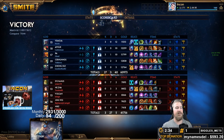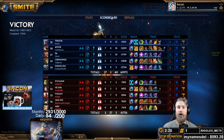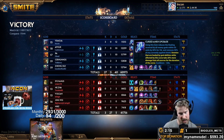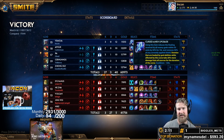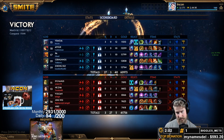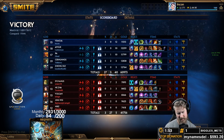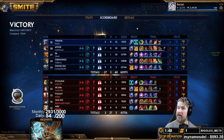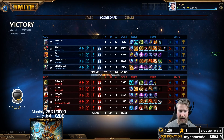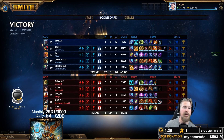As we would have continued in this game, we would have finished the Breastplate of Valor, then picked up a Pestilence to provide aura anti-heal for the team — they had Sylvanas healing, Nezha sustain, and Jingwei with Devo Gloves. Combining Cursed Ankh with Pestilence gives 75% anti-heal, which is absolutely fantastic. Even later we start looking at more specific items: Mantle of Discord if you're dying too much, Sovereignty or Heartward against too much physical or magical damage, or Spectral Armor if Jingwei was building crit. It all depends on where the game goes. And that is our Yemoja Guide.